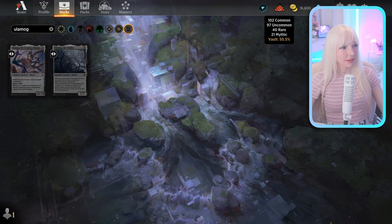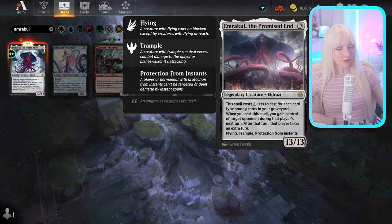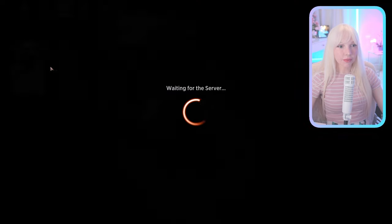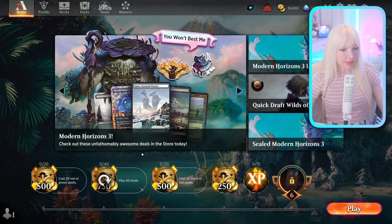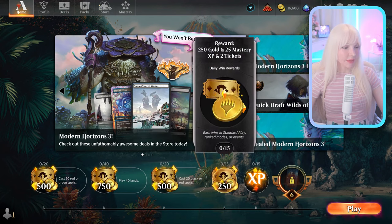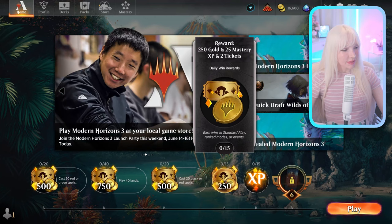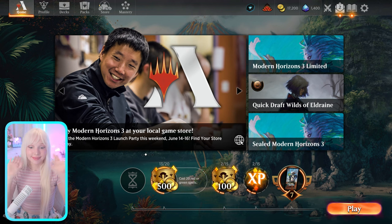I can craft 21 mythic cards because I've been playing Magic: The Gathering Arena casually on and off since it released around 2018. The one card I don't have in real life is Emrakul, the Promised End. Okay — first I need to cast red or green spells, cast 20 black spells. Should we do all of these today? I can re-roll this one — goodbye! Bye bye.